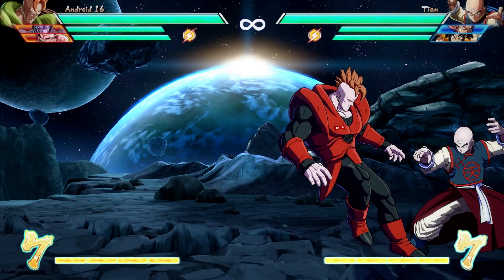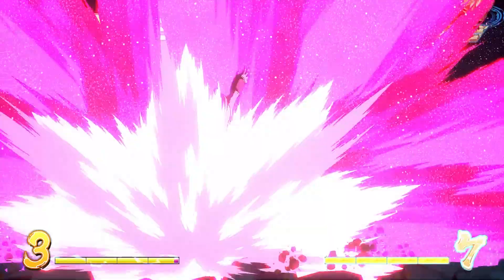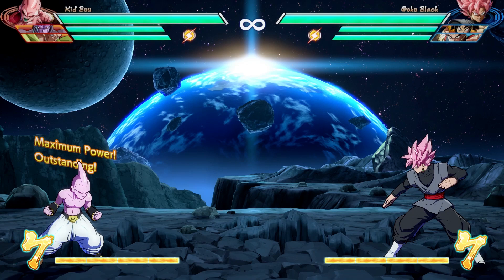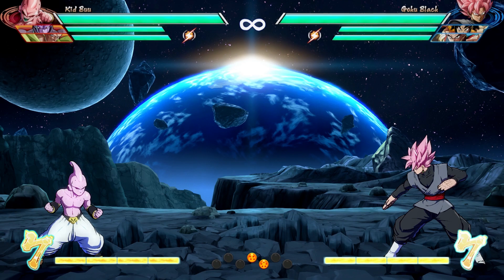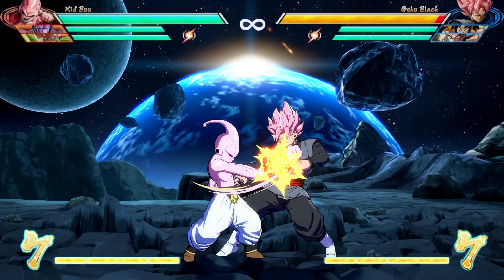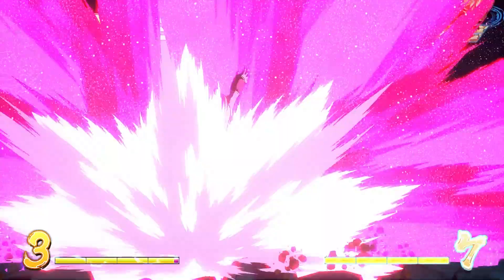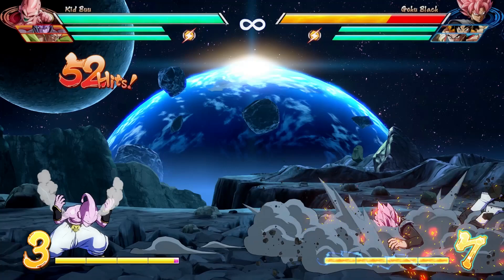The next mechanic is Vanish. By pressing M and H together, you will instantly teleport behind your opponent and send them flying. This can be blocked, and it's quite unsafe on block, so you don't want to just do this raw all the time. It isn't particularly damaging either, so you want to be smart about how you use it. You can use Vanish to extend combos, or you can punish long-range moves with it. It doesn't do a whole lot by itself, but if you combine it with a hit from a Ki Blast, you can get full-screen punishes, because your Vanish will cause a wall bounce and lead into a combo to make it worth your meter.